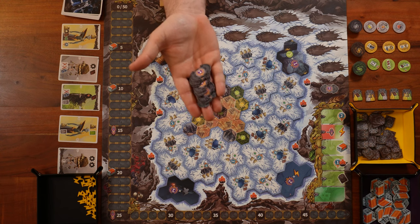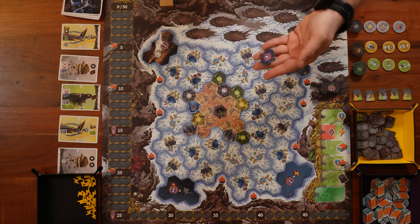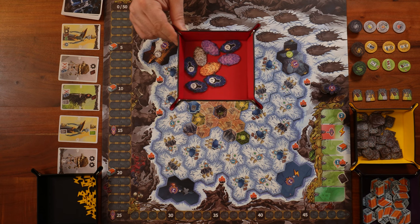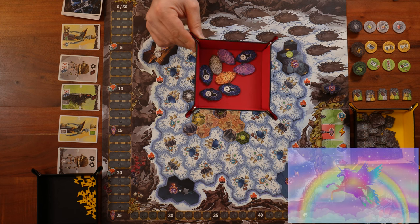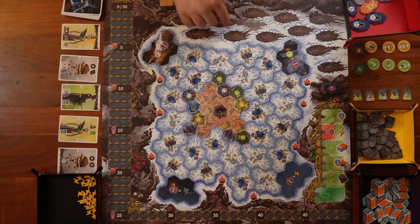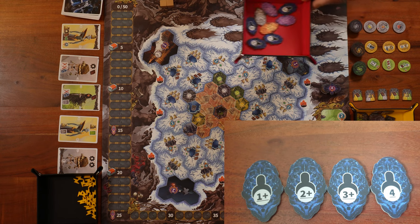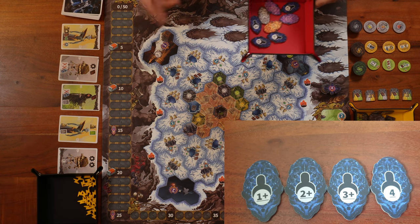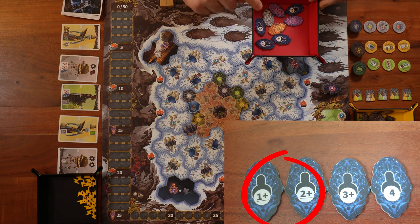Then we'll take the minor artifact tokens, put them right over here, and on top of them we place the end-of-game tile, which is the one with the number four on it. Last but not least, we take the major artifacts — we have three colors: white, yellow, and purple — and put them at these locations. We need to pay attention that we're using only the tokens with the corresponding number of players. In our example, setting up for two players, we only use tokens with the number one and two on them.